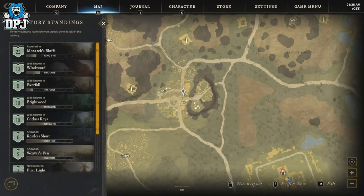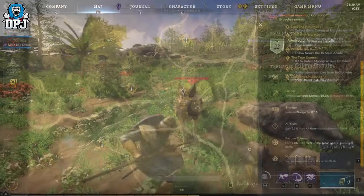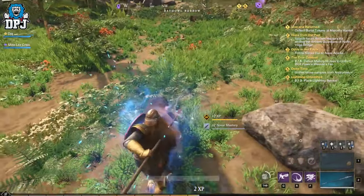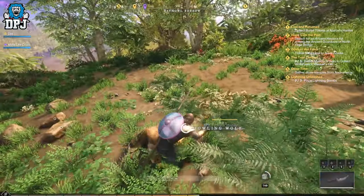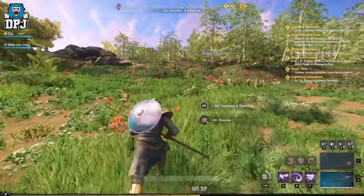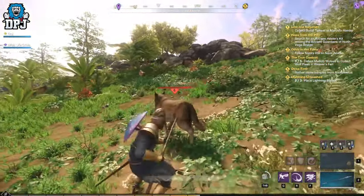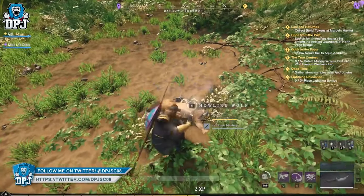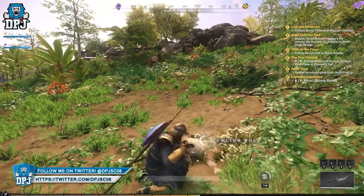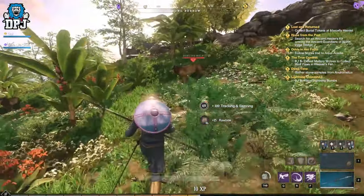I'd probably say look for wolves, wild cats, and boars, as these are most apparent closer to those towns. You can hunt bigger animals like elk, but the most efficient way is killing and skinning more volume. The amount of wolves around makes it way more efficient — yes, you get more from an elk, but by the time you're finding and skinning one, you'll probably kill 15 or 20 wolves. I literally skin wolves outside Monarch's Bluff up to level 70, and it wasn't too bad.